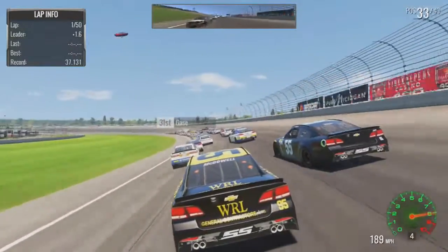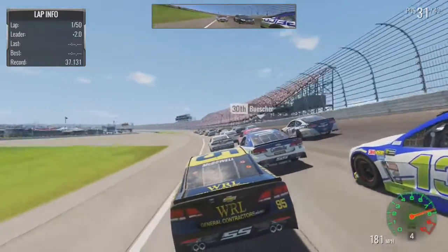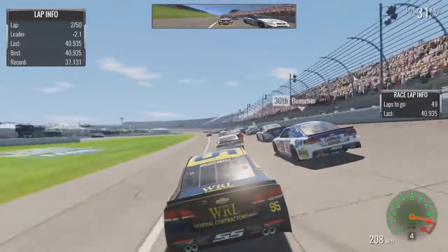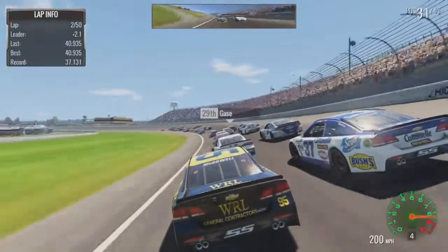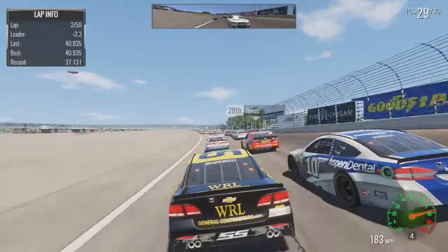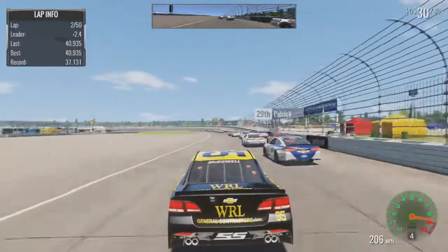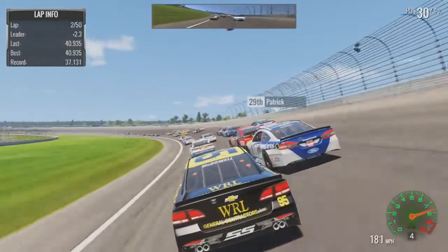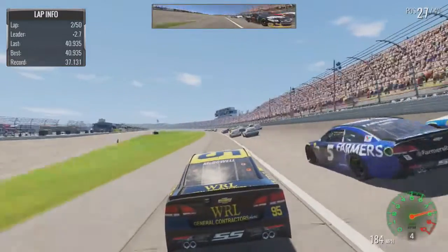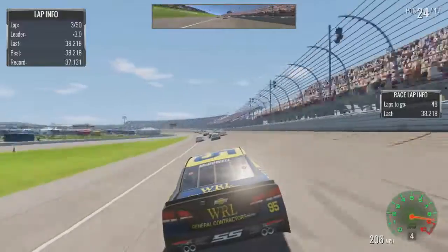I'm going to try to stay on the bottom here in three and four. Elliott Sadler, leave me alone. Oh God, they're moving around — okay, we're good. That was just a little hairy. Side draft Chris Buescher, get the draft from Joey Gase up here. We're barreling in here at like 210, just burping the throttle a little bit. Stenhouse just almost murdered Cain — I don't know how Cain saved that. Holy crap.